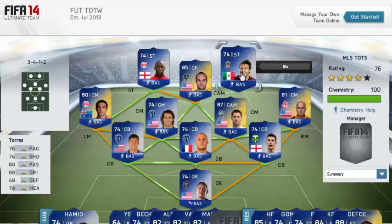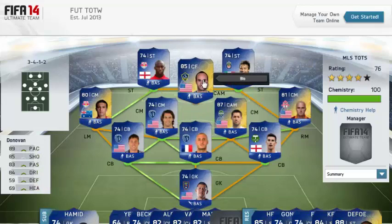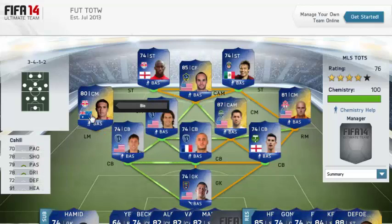We got Torres — he's actually in Team of the Week as well, so that's kind of an interesting one. We also have Donovan — you can see he's got 89 pace on his card. Insane. 85 shooting, 83 passing, 84 dribbling. I wouldn't mind playing with an MLS team if I had him in it, because that is ridiculous.